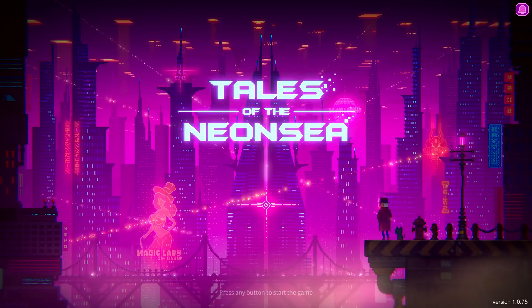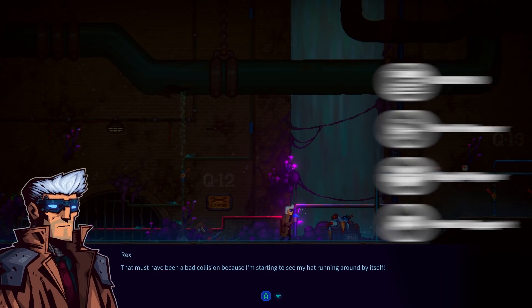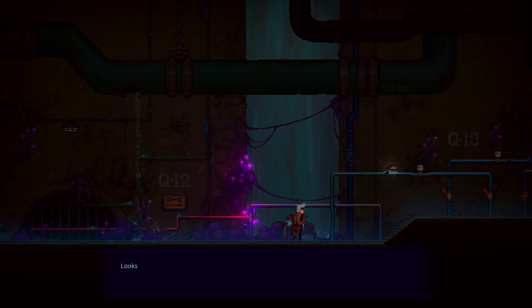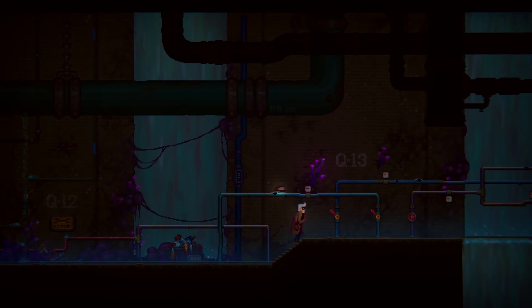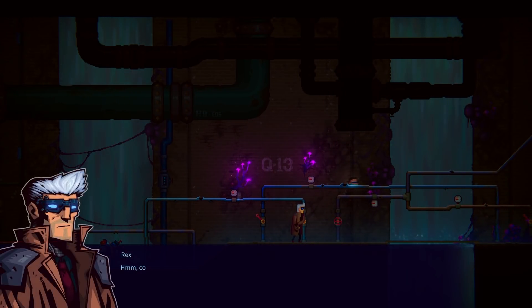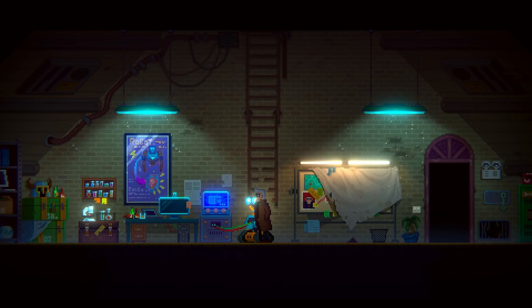Tales of the Neon Sea is a 2D cyberpunk adventure game — and no, not that cyberpunk. This is an adventure game where you'll be exploring to find stuff you need to solve puzzles. The game starts off without messing around — it's been a long time since I died this shortly into starting a game. You'll make your escape from whatever's chasing you, and the puzzles begin. You need to repair your wrist and ankle. You'll get some help from a friendly cat named William, and you even get to play as William from time to time. Once you solve a few puzzles and make your repairs, we flash back to the past to see what led up to Rex getting thrashed and chased down into the sewers.